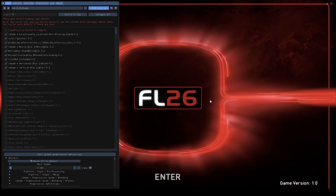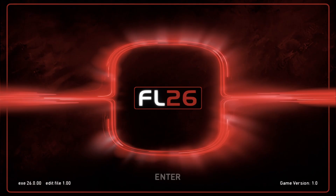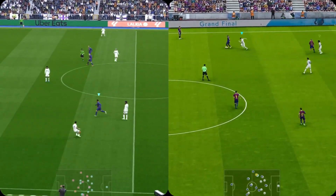I also recommend setting a hotkey in the settings tab to easily toggle the effect — I use 'S'. You can press the Home key again to close the menu. And that's it. The difference is night and day.